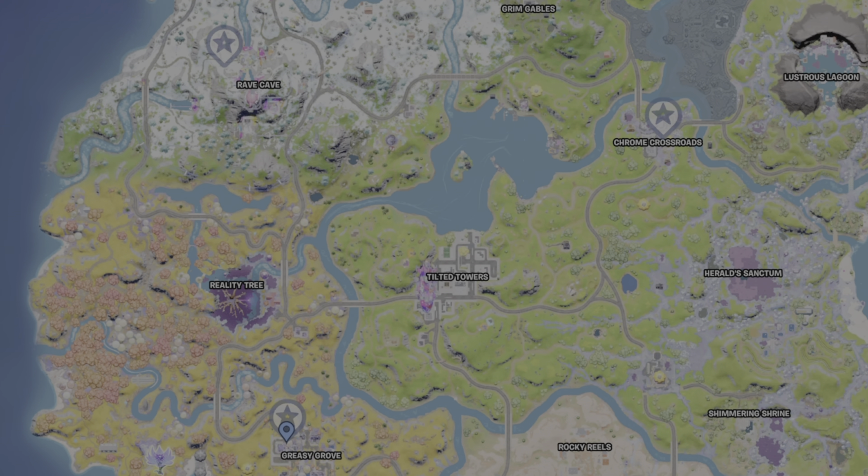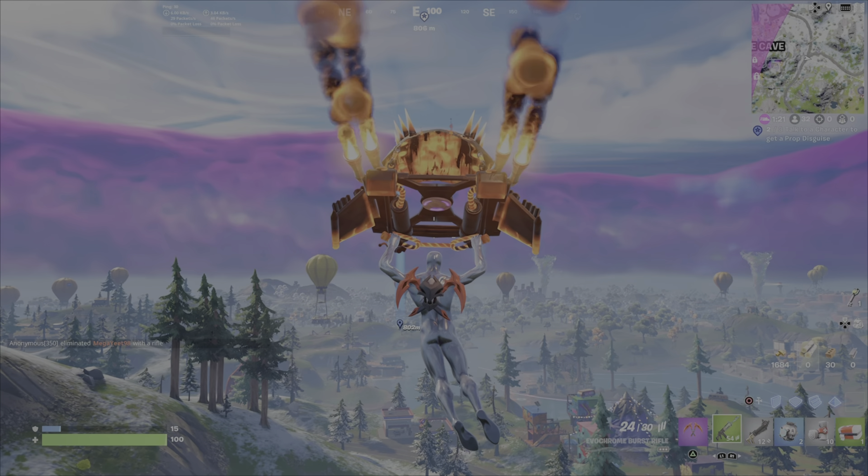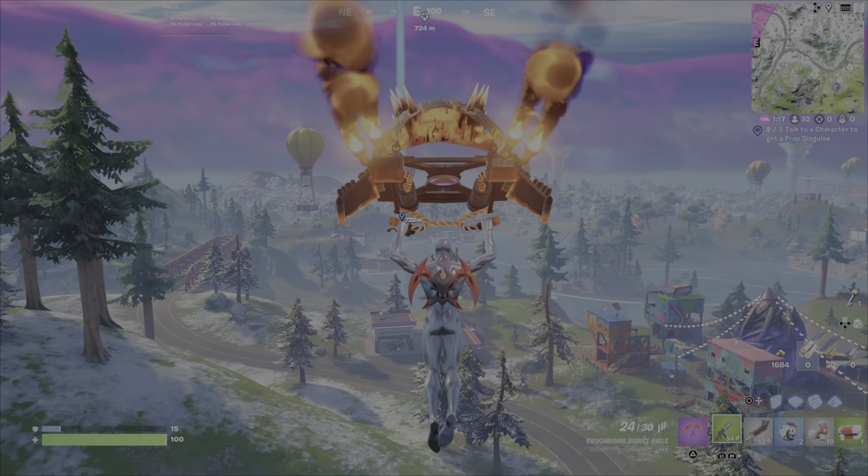In the middle of the Rave Cave you can use one of these zip lines to go upwards, and then there are some launch pads here. Make sure you set the marker for Chrome Crossroads, which is where Beach Bomber is, so you know which way you're going in the air. That's two of three down. Use this launch pad and launch over. Once you land, you can swim across Loot Lake and get there fairly quickly, but I recommend checking out this gas station because you're coming down right there anyway — there are two cars to choose from. I'm going with the pickup truck for a bit of off-roading, then just follow the road around to Chrome Crossroads.